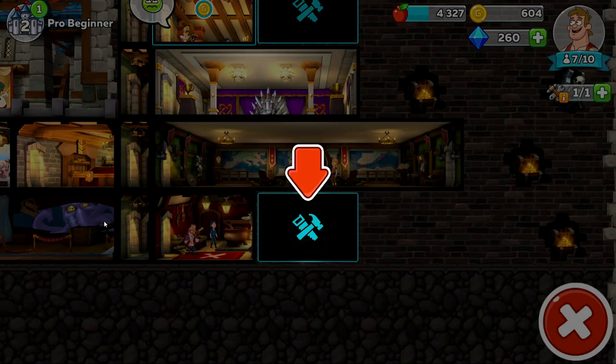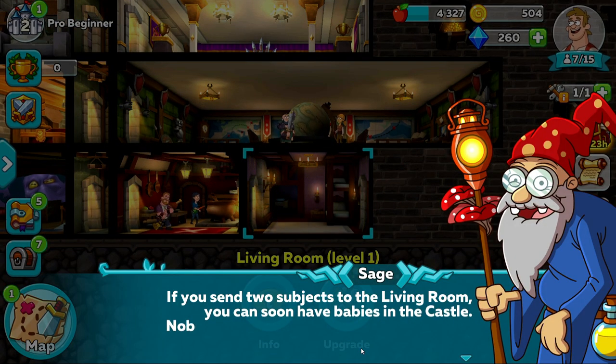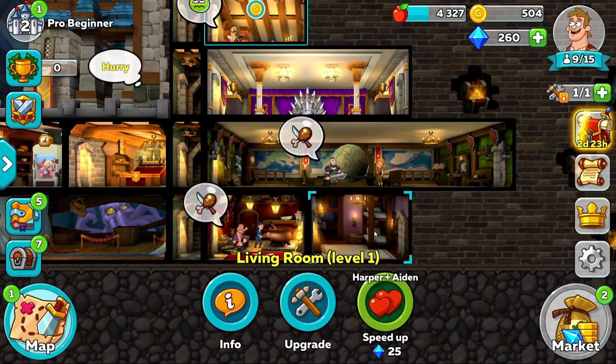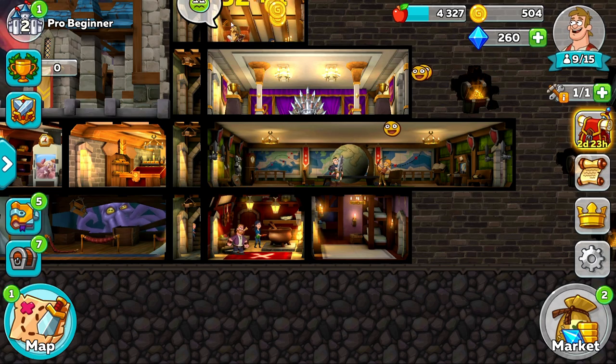Once the Throne Room has been built, it unlocks a lot more features. Firstly, the game makes you place the living room, which increases the capacity of your castle and how many dwellers you're allowed inside. The game will also make you drag 2 people into the living room and start the process of making a new dweller.